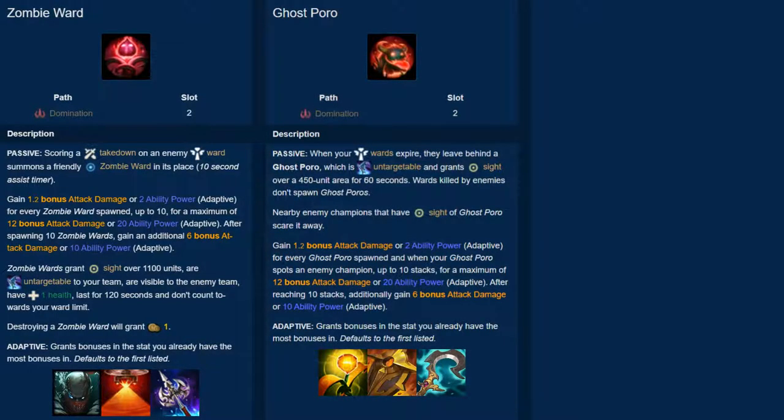The next rune is Ghost Poro. When your wards expire, they leave behind a Ghost Poro which grants vision for 60 seconds. When an enemy champion walks near the Ghost Poro, it'll get scared away, expiring early. When spawning a Poro, as well as whenever a Poro gets scared away, gain a stack up to 10, and when getting max stacks, gain 10 AP or 6 AD.